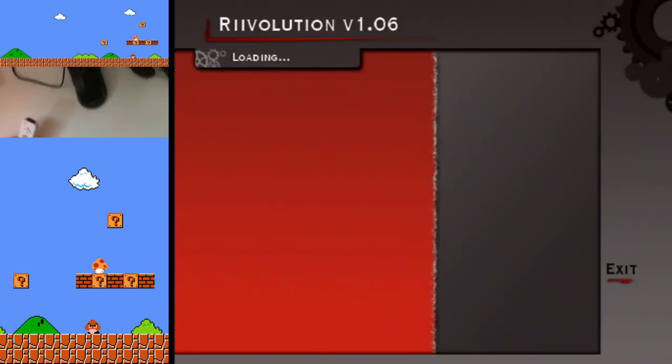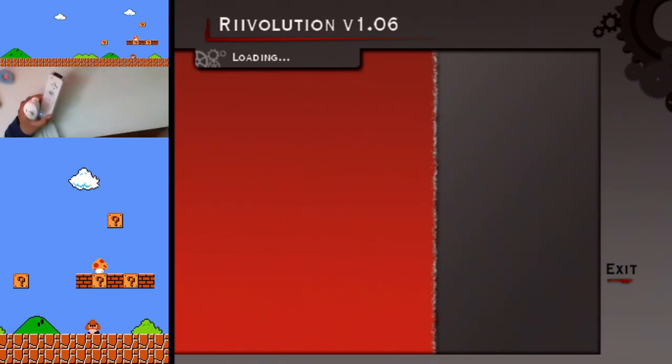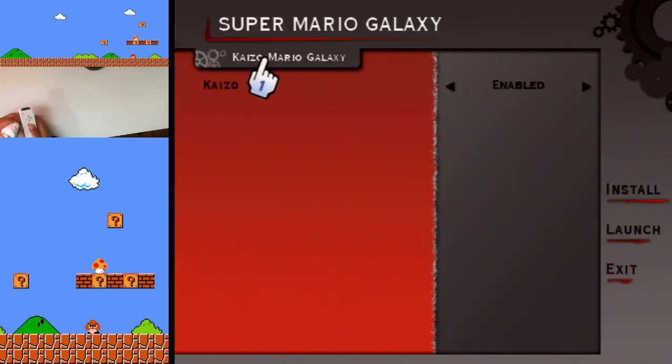You should also see a handcam on the top left of the screen — trying to fix it. Revolution does take a while to load, so wait for it to load. It says Kaizo Mario Galaxy here, and that means the mod is working. We're going to launch it.